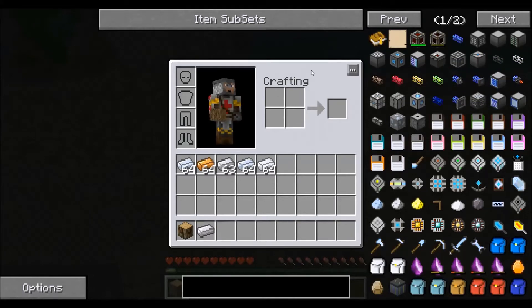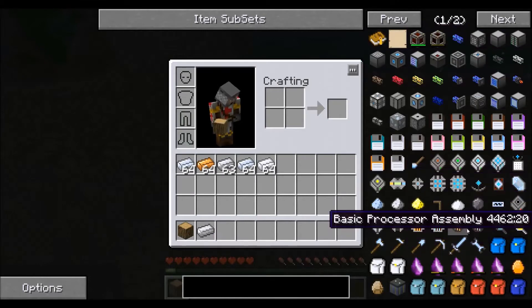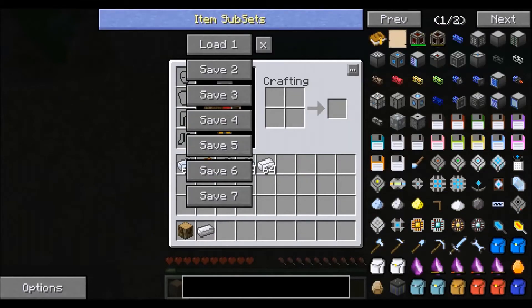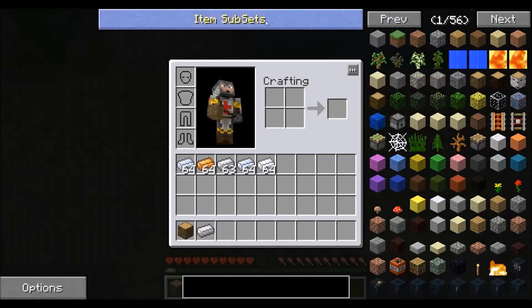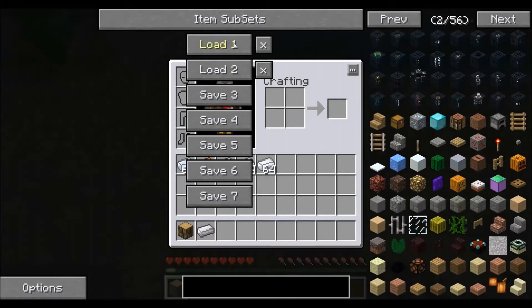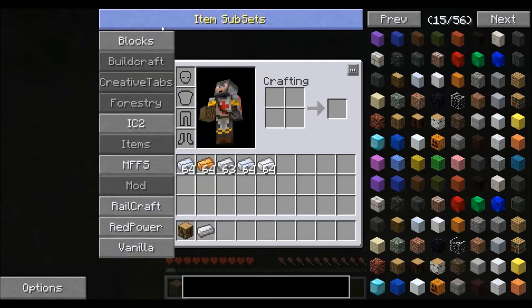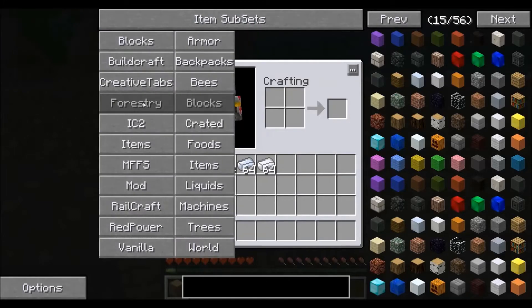Another feature with all these subsets is the ability to save your subsets for later search. Say for example we keep this Applied Energistics tab and we want to save it for future use. We can right click on item subsets and we have a couple different settings to save the subsets. Let's go ahead and save to save slot number two. Now we can turn all these back on, and say we wanted to go back to the Applied Energistics setup — we just right click, hit load two, and we go immediately back to the same setup that we had before. Anyway, let's go ahead and turn those back on.